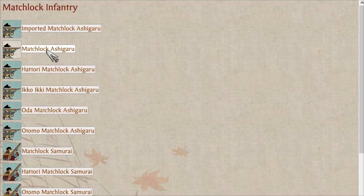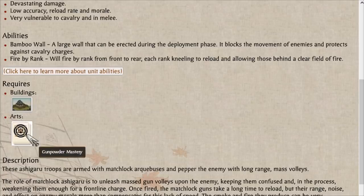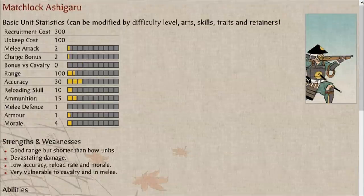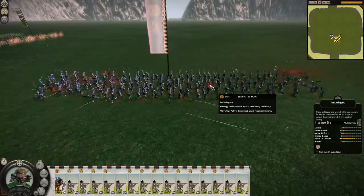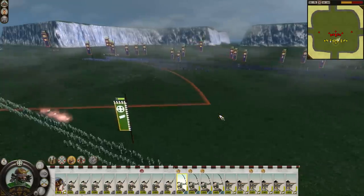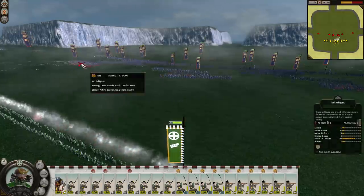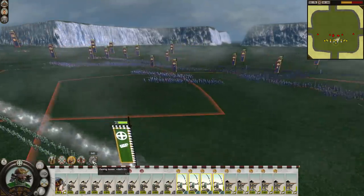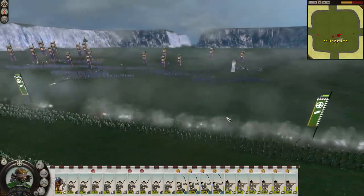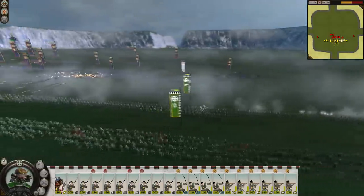There are a total of 6 different Matchlock Ashigaru variants, most of which are fairly similar, with the exception of the Otomo Matchlock Ashigaru, which has easier recruitment requirements — only needing a powder maker rather than the gunpowder mastery art that others need. This leads straight into why I placed this unit lowest on the list: the recruitment requirements. The reason other Ashigaru units are as good as they are is because you can recruit them right from the get-go on turn 1 or soon after. Matchlock Ashigaru can be recruited after you've basically unlocked every other unit in the game already, at which point they are basically worthless, at least compared to the other Matchlock units which have similar and in some cases even easier recruitment requirements.